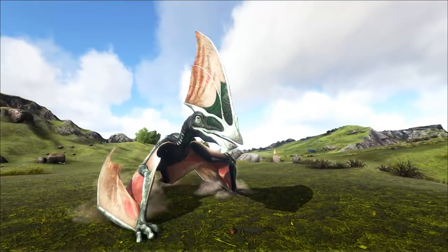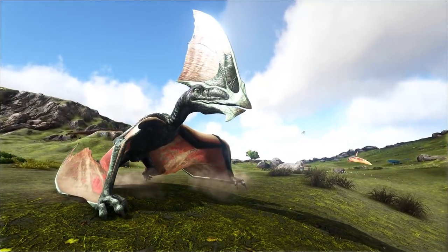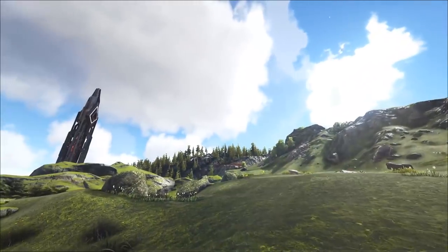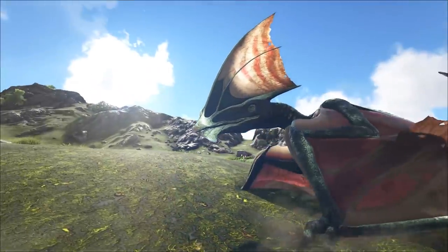You unlock the Tapajara saddle at level 55, and it's not too expensive to craft. The issue is that trying to knock one out at level 55 without any help or a tribe is going to be more difficult, because it takes 7 Trank Arrows to knock one out and those need to be headshots.